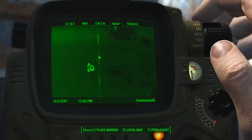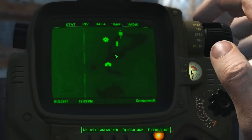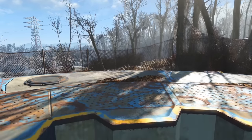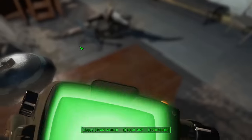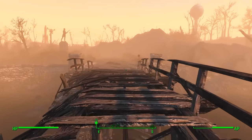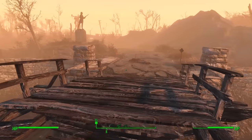I ran inside the train station and got killed by the Assaultron. Why didn't I just use Stimpaks and run like hell? Because I don't have any Stimpaks — I forgot them. After that shitshow, I backtracked to Vault 111 to pick up a few Stimpaks that were lying around. But I knew that would not be enough; I'd need some sort of Power Armor.